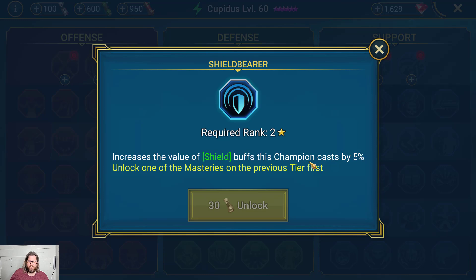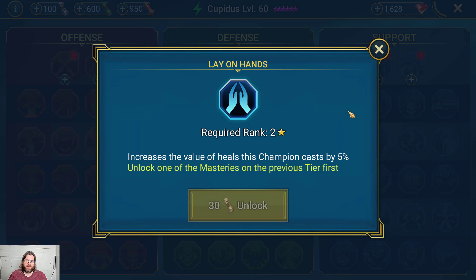Shield Bearer increases the value of shield buffs cast by this champion by 5%. This is great for champions like Miscreated Monster, Bolk, Vergis, Scrapper — anyone popping shields out. It's just a 5% additive on top of the shield, but it's a nice little bonus for Tier 2. Lay on Hands increases the value of heals cast by this champion by 5%. Great for all your healers — Apothecary, Sethaldrake, Aox, and many more. Note it's casts only, not lifesteal. A little extra 5% will definitely help you a long way.